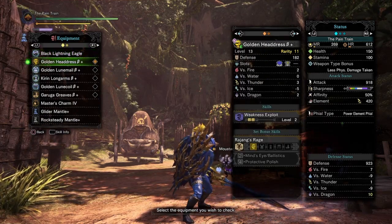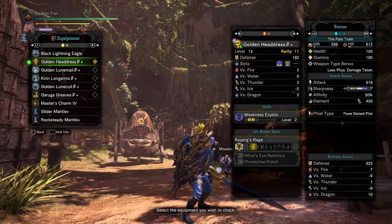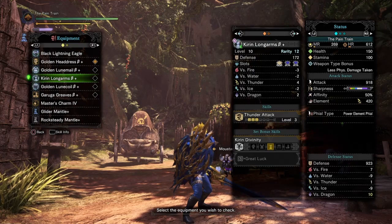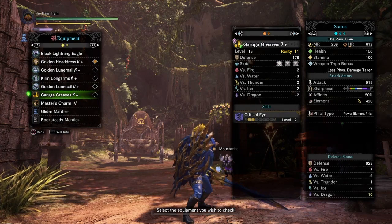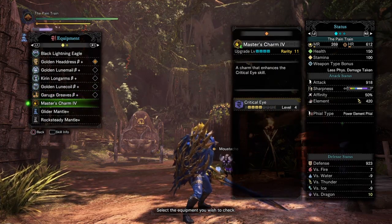For the armor pieces, we're using the Golden Headdress Beta Plus, the Golden Loaner Mail Beta Plus, the Kirin Long Arms Beta Plus, the Golden Loaner Coil Beta Plus, the Garuga Greaves Beta Plus, and the Master's Charm.